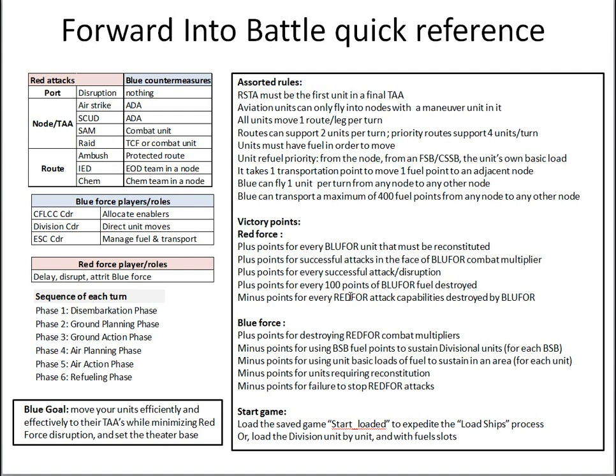For victory points, the Red Force gets positive points every time they send a Blue Force unit back to its assembly area for reconstitution as a result of a successful attack. If they conduct a successful attack in the face of a Blue Force combat multiplier — such as a protected route with MPs patrolling — that counts for double. They also receive points for every 100 points of Blue Force fuel destroyed, and only lose points if a Red Force attack capability is destroyed by a Blue Force countermeasure, such as an ambush defeated by MPs.